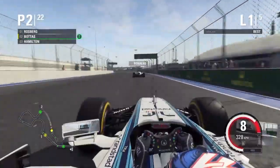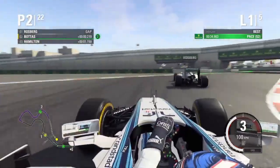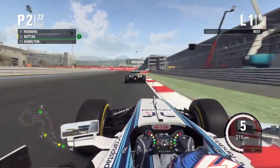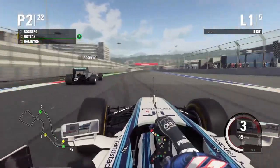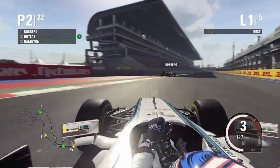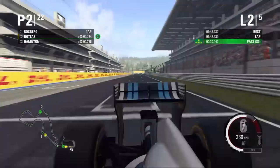Coming up now, we're going to catch up to Rosberg and get into his slipstream and try to take him on the inside - it's a bit risky. We can try and take him on the inside here. Oh, I've got a slide - no, I managed to hold it. Going into the last corner of the first lap and Rosberg leads the Russian Grand Prix, with us in 2nd and Hamilton 3rd.